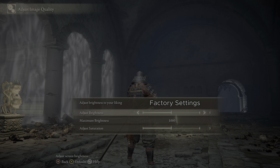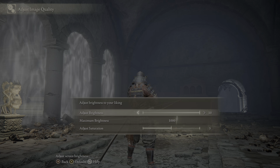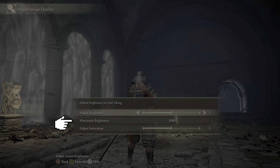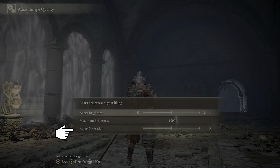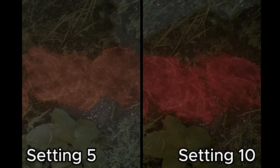So let's talk about the settings we have to adjust HDR in Elden Ring. First of all, we have the brightness setting, which changes the average picture brightness and how much detail you can see in darker areas. Then we have the maximum peak brightness setting, which is responsible for the maximum peak brightness in specular highlights. And last but not least, we have the saturation setting, with which you can have either a black and white picture or a very over-saturated picture.